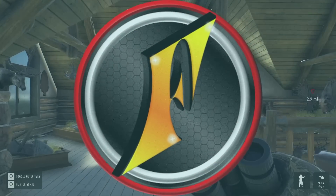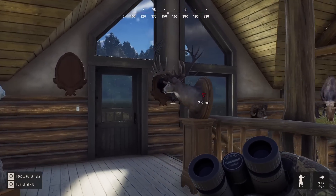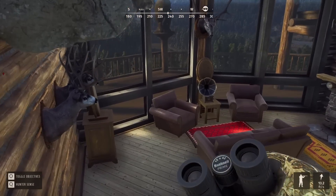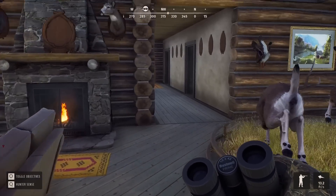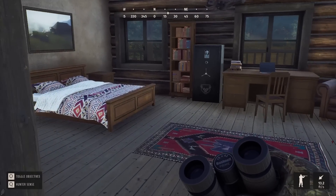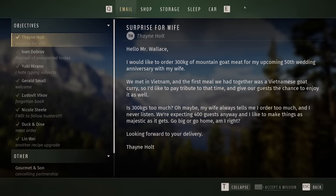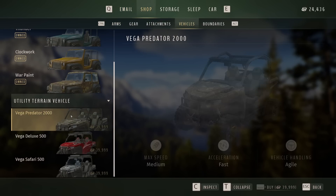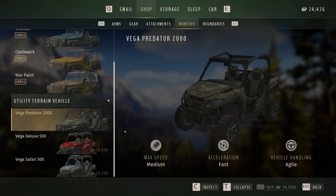We are back again in Way of the Hunter, just walking past this particular part of the Trophy Lodge. There is a new DLC that just came out a couple of days ago, and I'm really excited about it. If we run into the shop section here with the computer, under vehicles, there are three new UTVs, and you can see they cost $40,000 in-game cash.